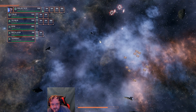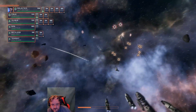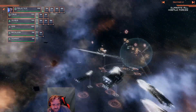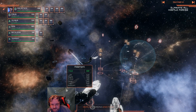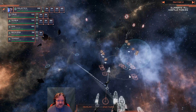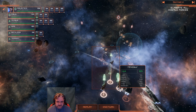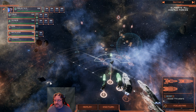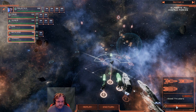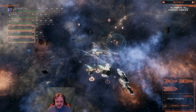Hostile unit identified. Missiles incoming. That was good. They're trying to come around the side — trying to flank us. That's alright, we're okay with that. We're going to take you three and focus your fire on that one, and we're going to turn you that way.